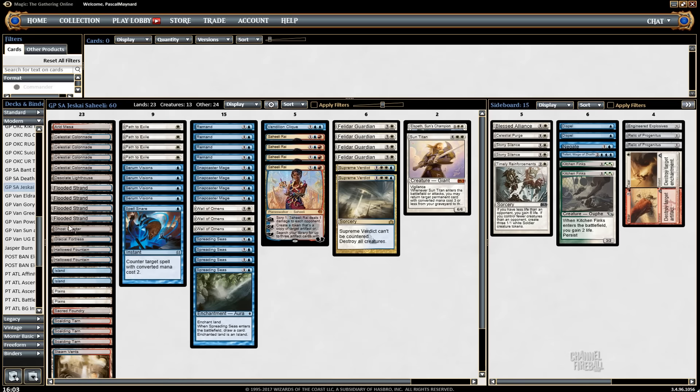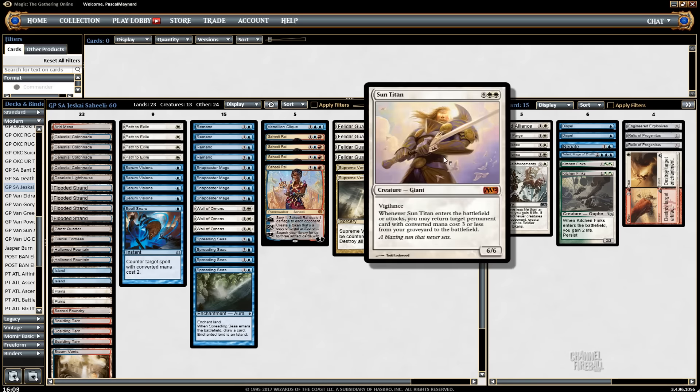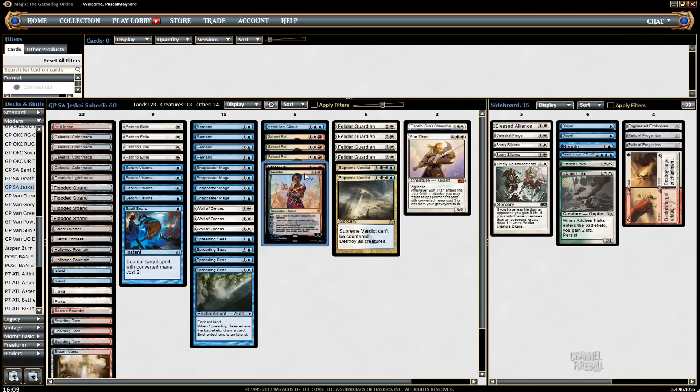On the mana base: Sean McLaren was playing a bunch of Sun Titans, which is pretty sweet with Saheeli. You can play Saheeli, bring back a Sun Titan, make a copy, and you have another Sun Titan that brings back something — you can make a lot of shenanigans and attack for a bunch that turn as well.